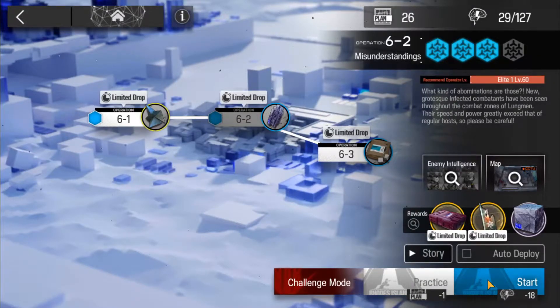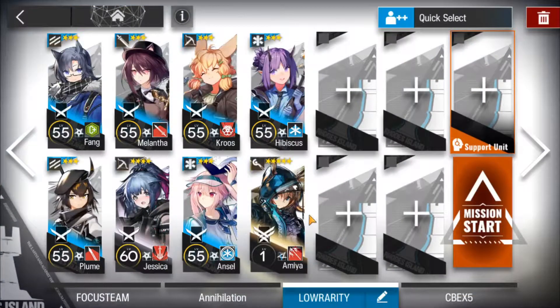Let's clear 6-2 using low rarity operators. For this strategy I'll be using two vanguards: Fang and Plume, one guard Melantha, two single target snipers Jessica and Cross, two single target healers Anzal and Hibiscus, and one single target caster Amiya. You can also use other casters like Haze or even Steward.